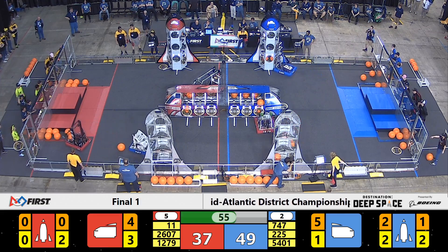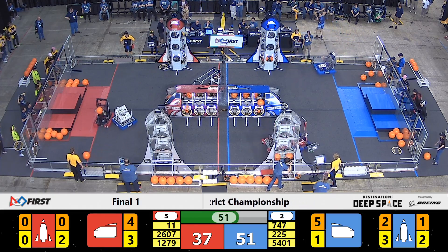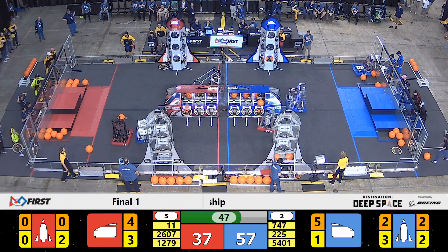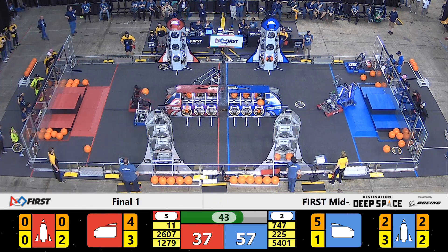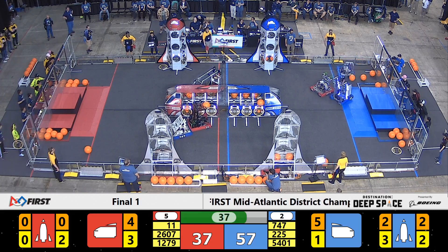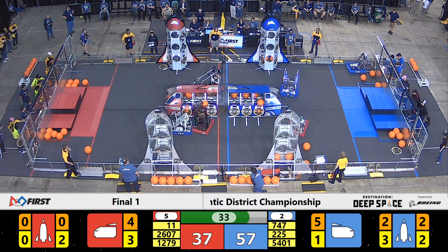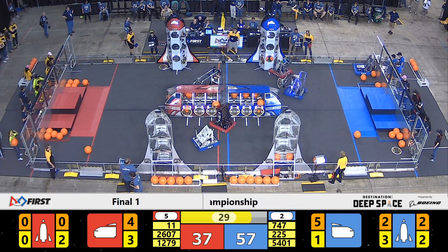Real-time score shows the advantage to the Blue Alliance. That's the Owls placing another hatch panel on the Blue Alliance rocket. 45 seconds remaining in this match. Mort trying to get past Flight Crew. Flight Crew deterring their path. Mort able to spin around, trying to line up with the Red Alliance cargo ship. Flight Crew once again pushing them forward off the mark.